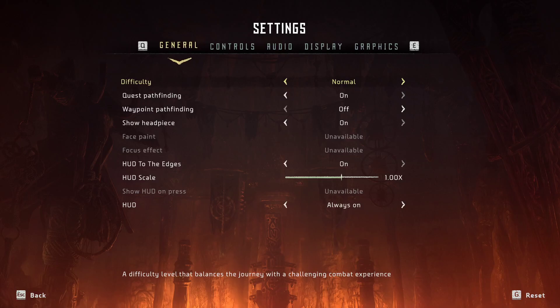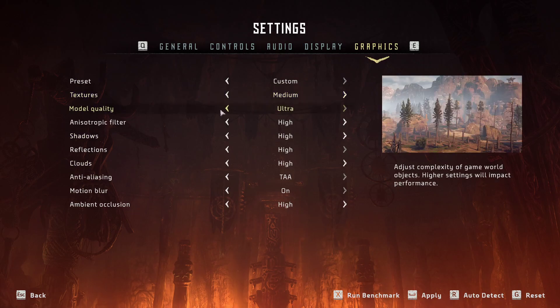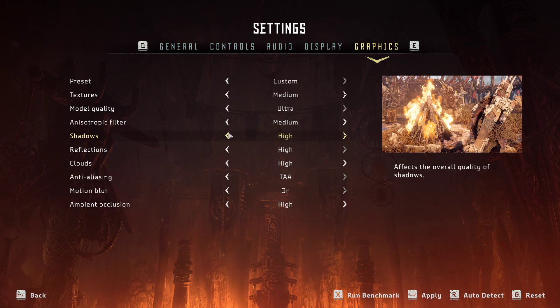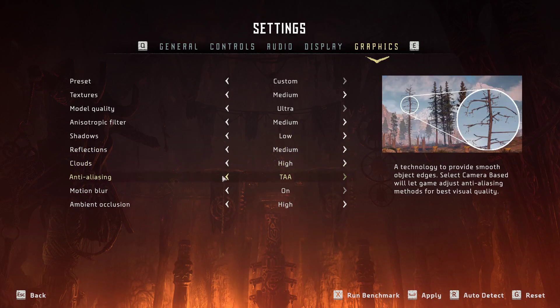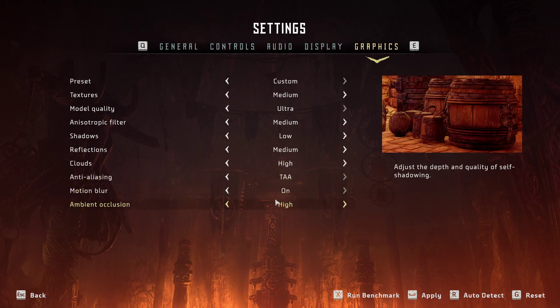First, click here on settings — I will show you multiple settings, what they mean, and what you should do. These are what the creators of Horizon are recommending. So go to graphics: medium textures, model quality go with ultra, filter on medium, then shadows — they recommend high but I would go with low honestly because I always like to play on low shadows, but it's really up to you. They recommend high. Medium reflections, high clouds, anti-aliasing on TAA, motion blur on, and ambient occlusion on medium.